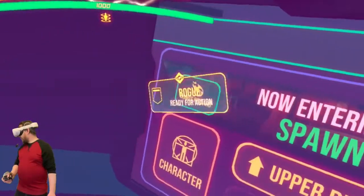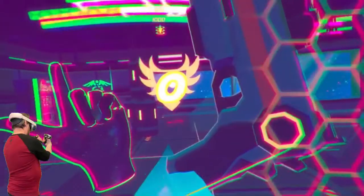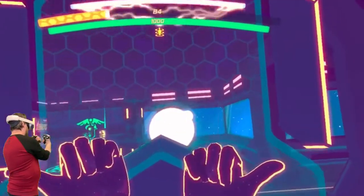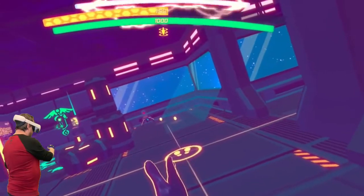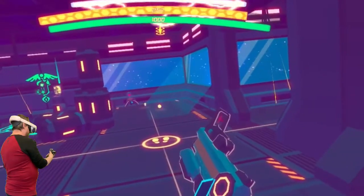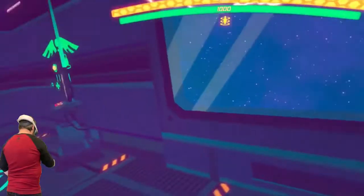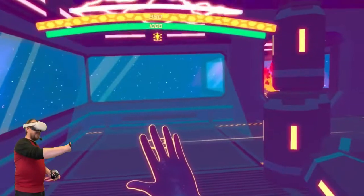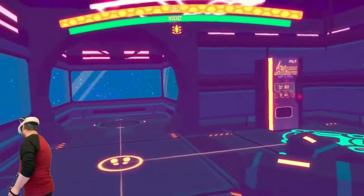So I still move my hands around, still make a fist for the gun — pretty much the same. The key difference is: it's not automatic with the controllers. With your hands, as soon as you point the gun it fires at something, whereas with the controllers you actually use the trigger to control when you shoot. You still hold upward to move around — that's all the same. Interestingly, it looks like the maps change as well.